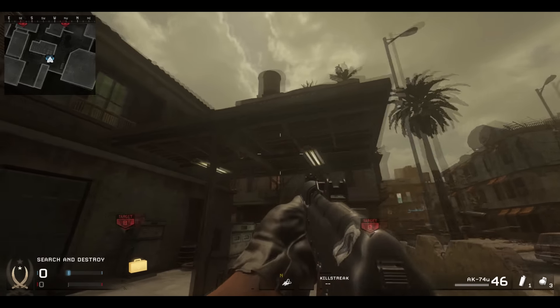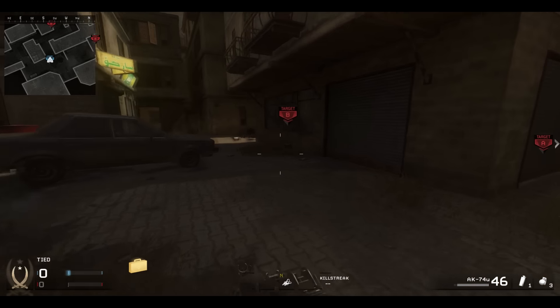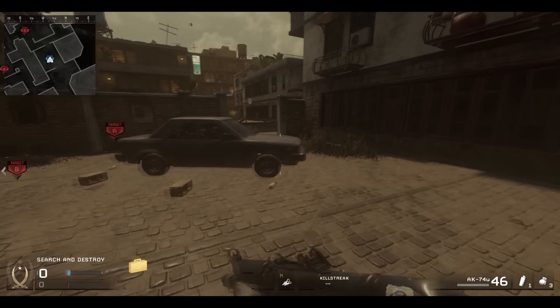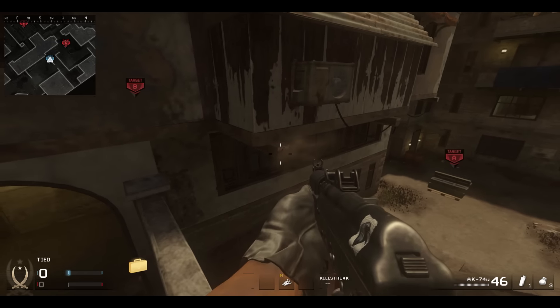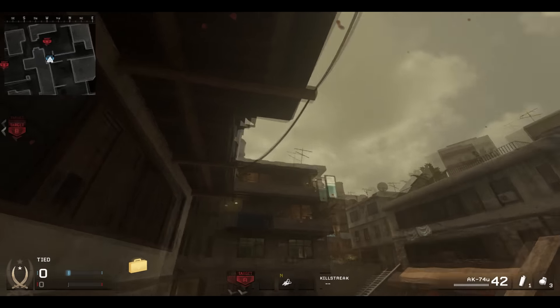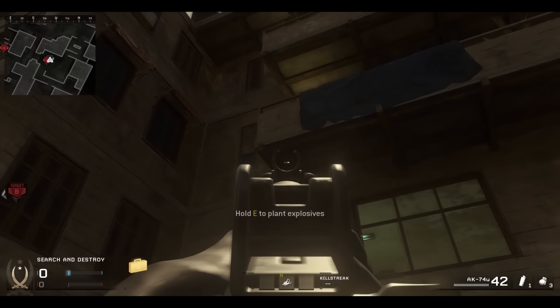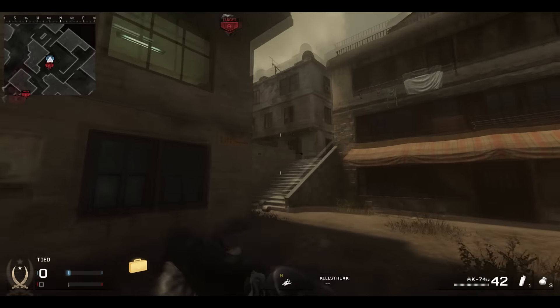First off, we cannot get onto this garage roof because we can't get up here. We'll go around A first. We can still get onto this wall here. These pegs don't have any clipping. I'm pretty sure that every set of pegs in the game really doesn't have clipping anymore. That seems to be the case. The same here - these pegs, you can get up here still, but you cannot get on these pegs here either.